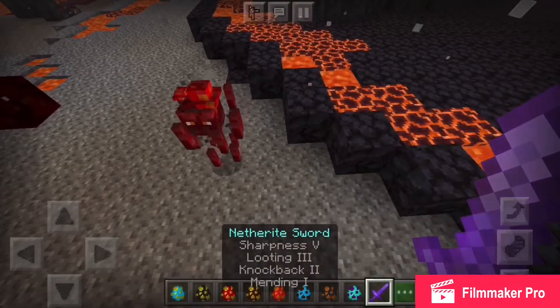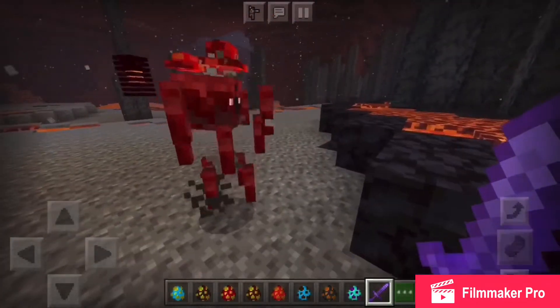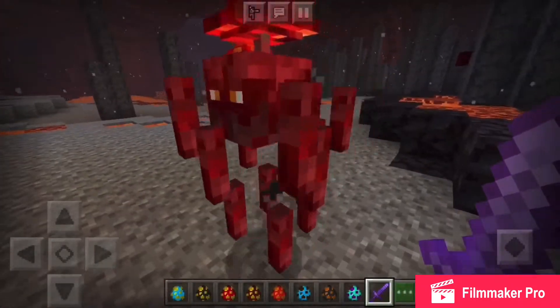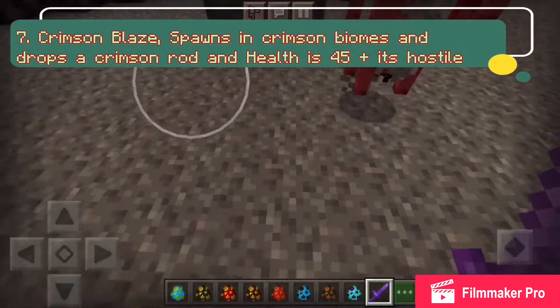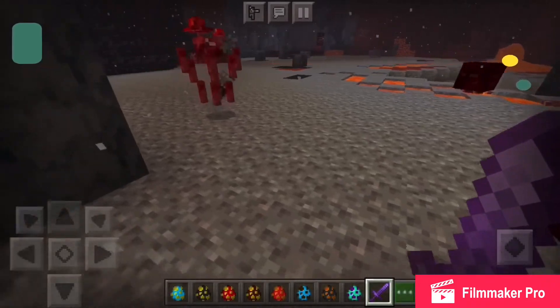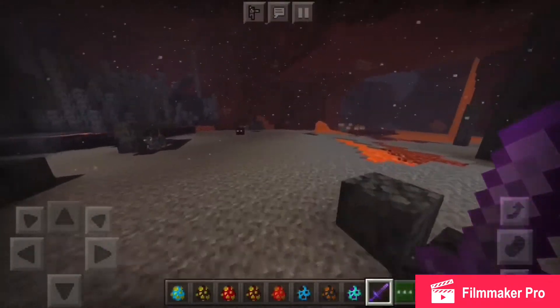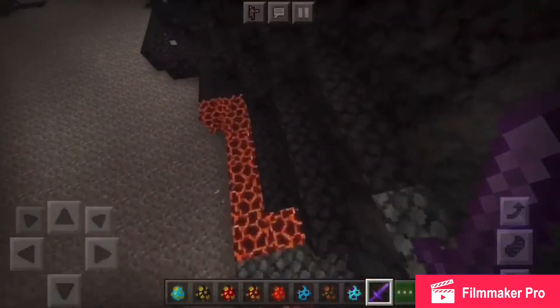Now we're showing you guys the Crimson Blaze. Crimson is kind of lower tier, so I'm guessing the health is 45. It spawns in the Crimson biomes, it's always hostile because it's a blaze, and it drops a Crimson Rod with a slight chance of getting one.